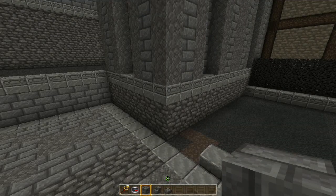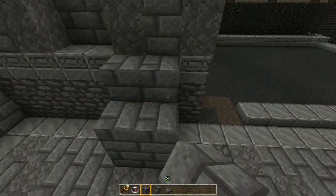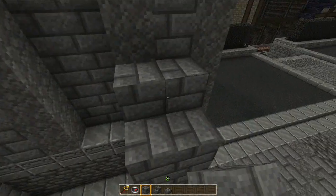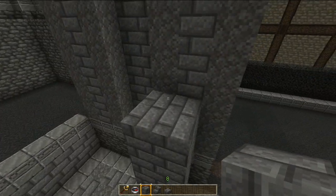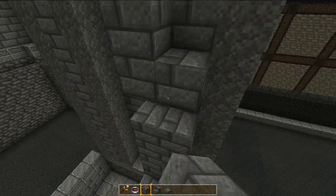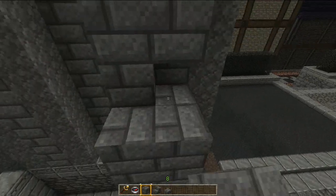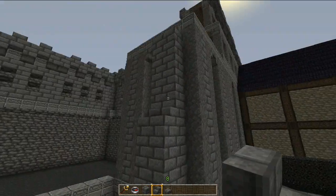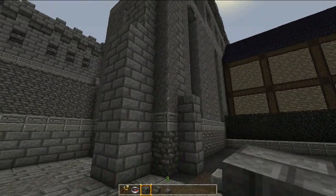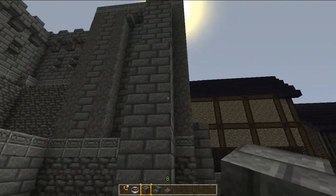The third kind is a setback buttress, which is essentially the same as an angled buttress, but you set it back from the very corner. I'm doing it one block back, but you can set it back as far as you want. That's a setback buttress — you build another one up the side and you get the idea. So you expose the corners of the building, and if you want, you can expose even more than that.